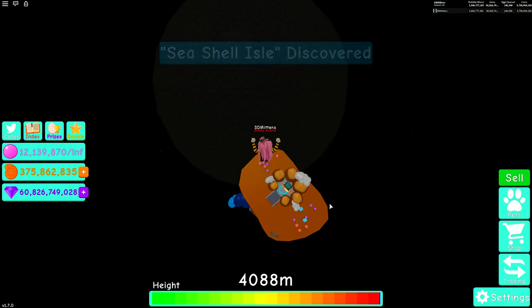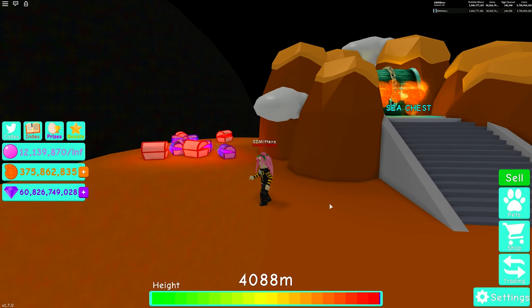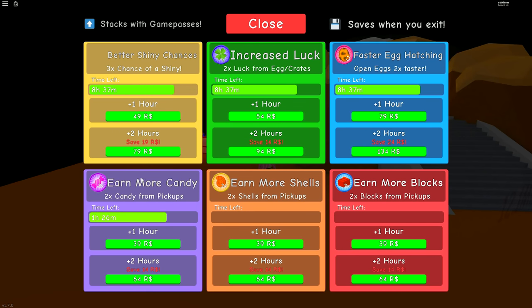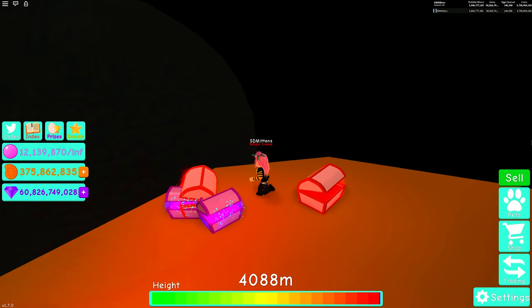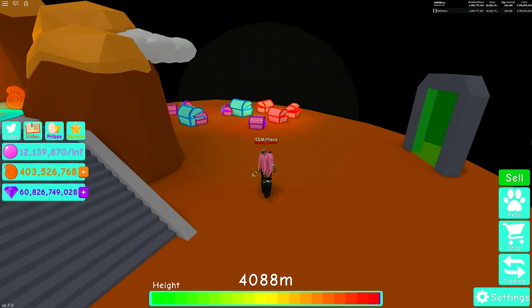Seashell Isle. I wonder what's on this one. Okay, we've got the sea chest up there. But first what I want to do is get this game pass — times two shells from pickups for two hours. It cost me 64 Robux. So I should get more shells per chest. Collect this side as well.